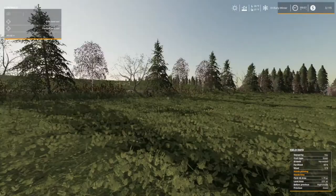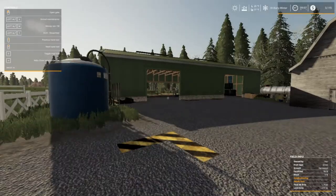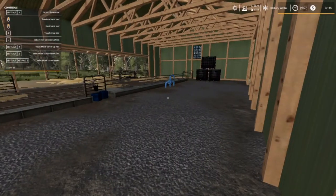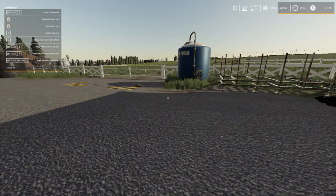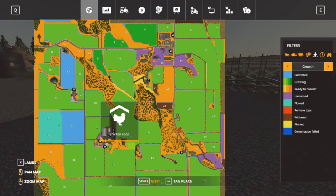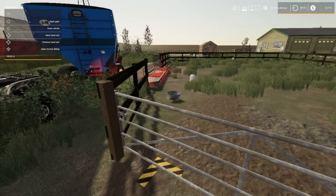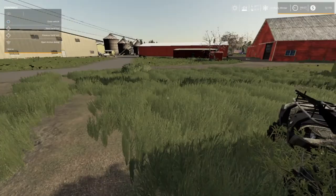Let me go to the map and show y'all real quick - no sheep, nothing. Even the water trigger has been reset, which I knew because that mod had an update and it just goes bonkers. Going back to the chicken coop - there's just none out here and the food is gone too. Every night at midnight it just erases it, so I really don't know what's going on.